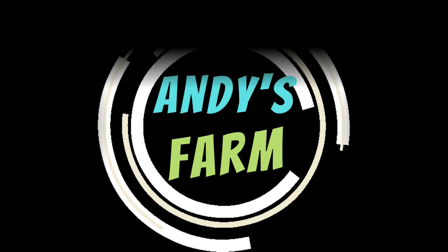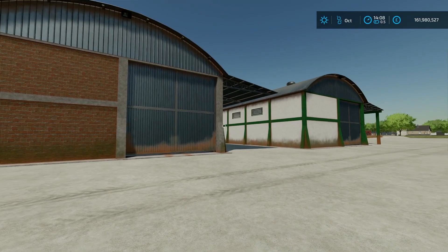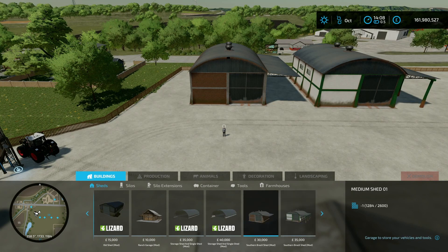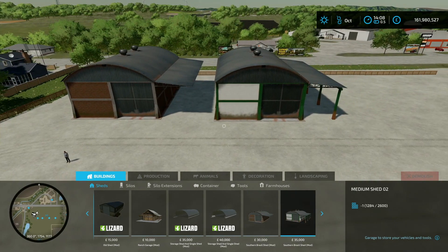All right farmers, it's Friday the 29th of September and we're back with some mods. First up is the Southern Brazil Shed, this is by GNFS, 5.42 megabytes on the download. You're going to find both of these in the construction menu under buildings and sheds. We'll scroll along to the end — 30 grand for the brown one and 35 grand for the white one.